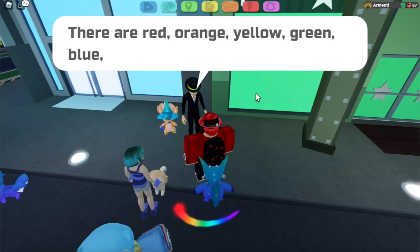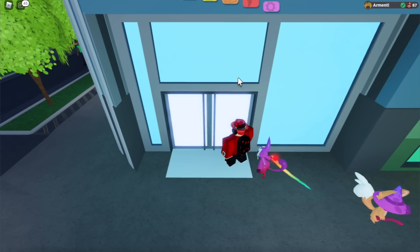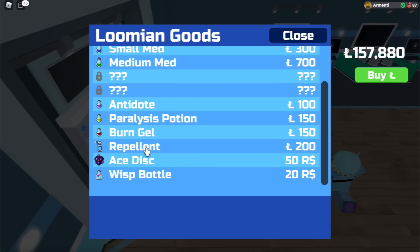Rainbow Rick is back in Lumion Legacy, right now chilling outside of the Lucky Wheel in Atletian City. When you talk to him, he tells you about how you have to find six trainers that are hiding in Roria and defeat them. After you defeat those trainers, he's going to give you a prize. So pretty much, to get this Barry: find the six trainers, defeat them, and then go back to Rainbow Rick.